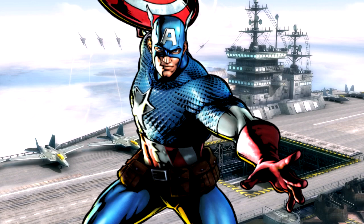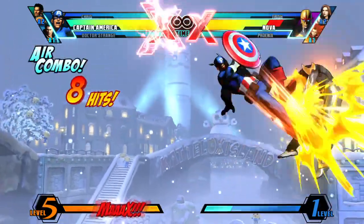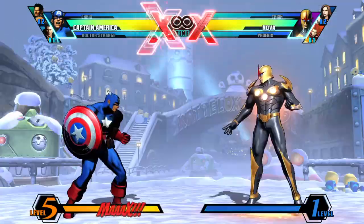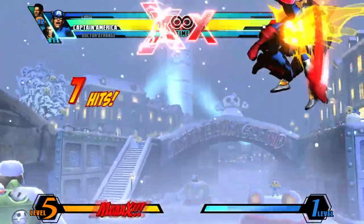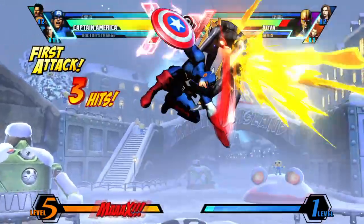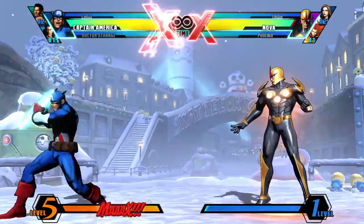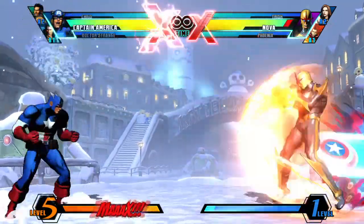Number 4: Captain America. Captain America gives you the possibility of playing both aggressively or defensively. His shield slashes are great for controlling the neutral since they cover a good portion of the screen. In case they hit the opponent, you have a high chance of getting a full combo out of it. In case the opponent blocks, it still does chip damage, so it's a win-win for Captain America.